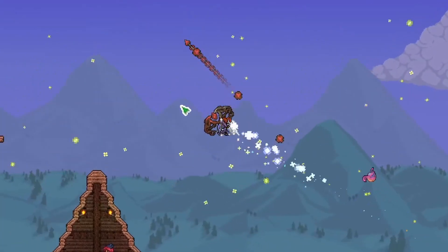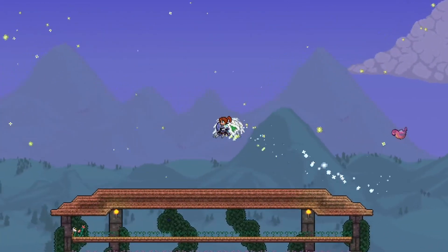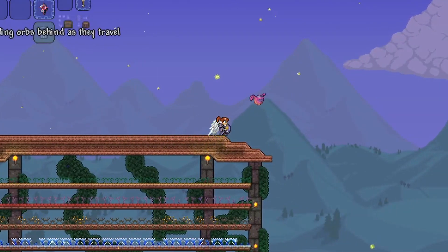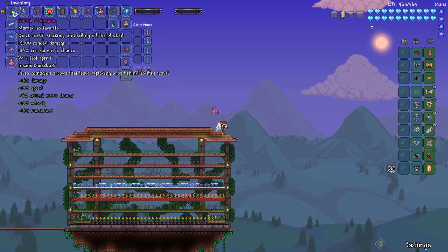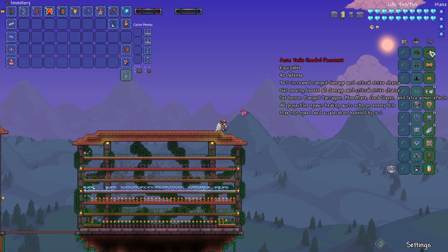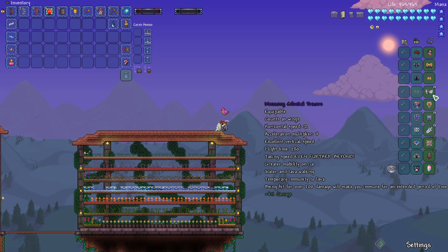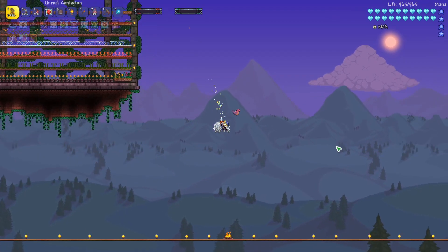The first bow I want to look at is the Awesome Contagion. It's a post-Supreme Calamitous bow — the best bow in the game. The tooltip shows that it has 15,566 range damage, 104% critical strike chance, very fast speed, insane knockback, and fires contagion arrows that leave exploding orbs behind as they travel. I have it rolled to Unreal, and I'm using the Auric Tesla Ranger armor and a bunch of accessories geared towards movement, defense, and damage.